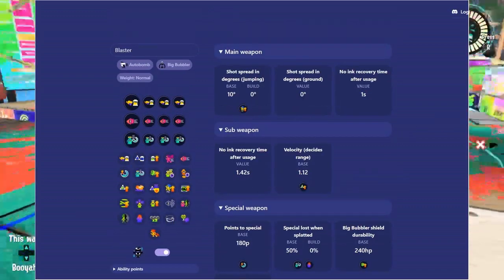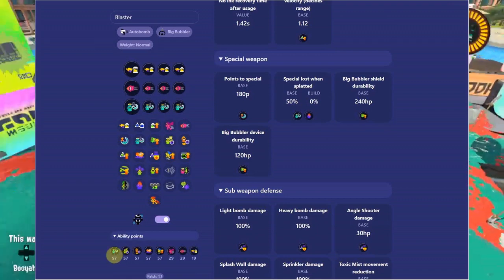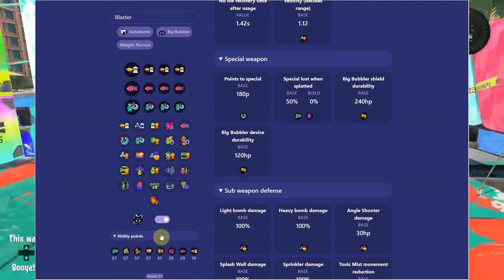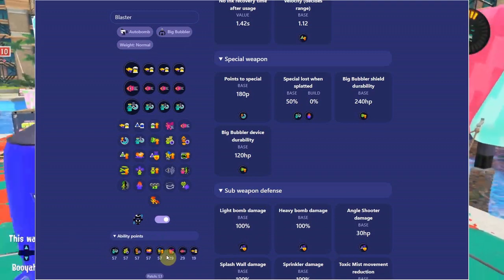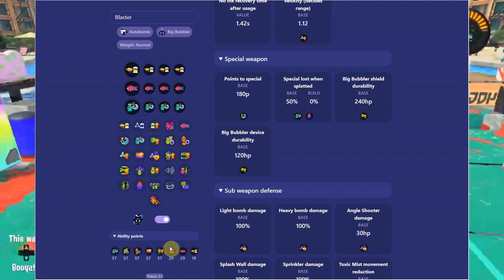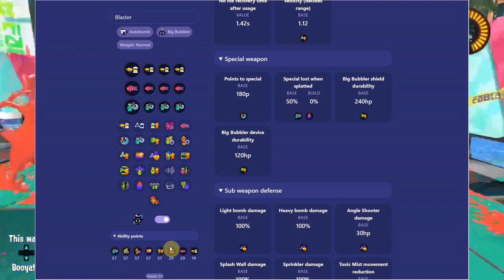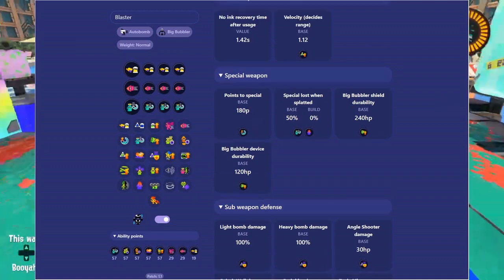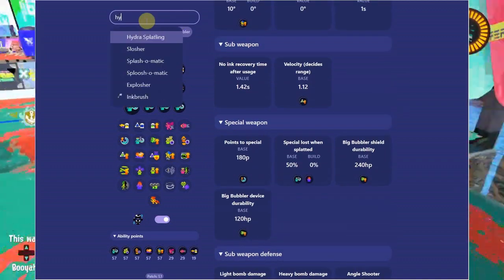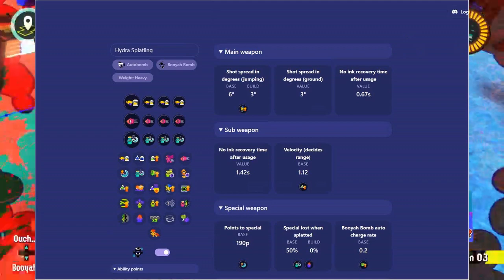There's also a really cool thing down here with Tactic Cooler — you can see ability points with Tactic Cooler and everything. If you're under the effects of Tactic Cooler you get all this extra stuff, which you can factor into your build alongside the normal effects. Now I'm going to switch to Hydra Splatling to show something a little different for a different type of weapon.